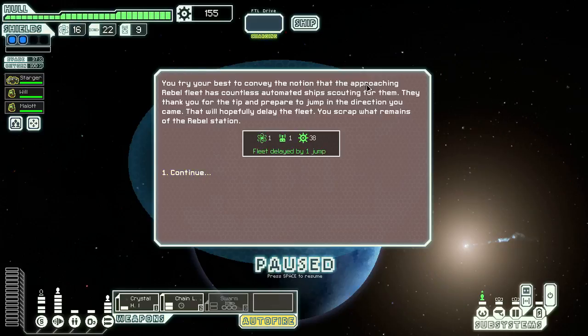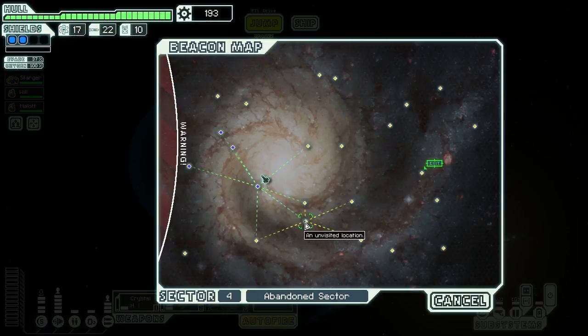They thank you for the tip and proceed to jump in the direction you came. That will hopefully delay the fleet. You scrap what remains of the rebel station. Cool. Oh yeah, still no store.